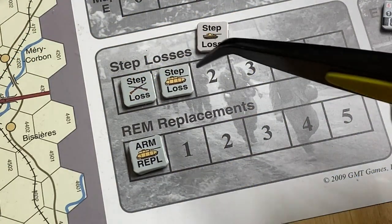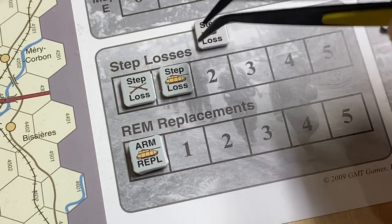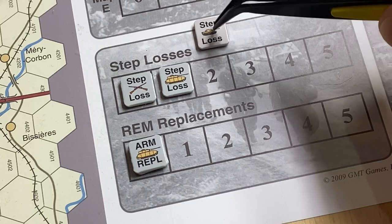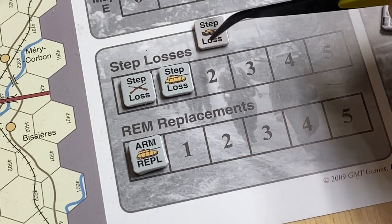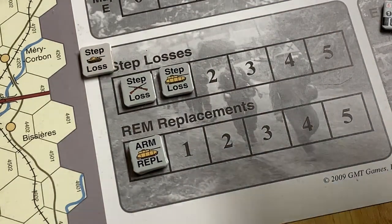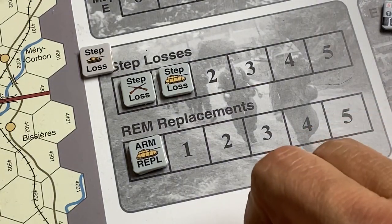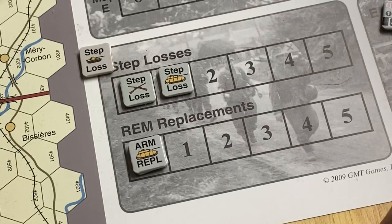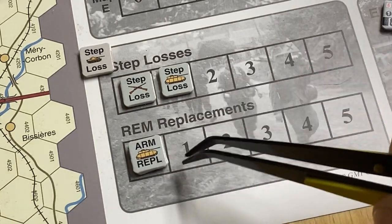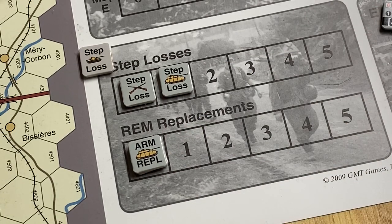Real quick - let me show you step losses. The Germans took a step loss with an anti-tank gun, which is considered armor, so I moved it over here. Side note: there's an optional rule for Tigers where you can do a special thing with Tiger losses - I probably won't use that, and I don't even know if any Tiger units are in this scenario. The airborne also took a step loss in the airborne phase - it'll take four more losses to get a replacement point. There are different costs for replacements, and some things can't get replacements. I still haven't figured out naval units.